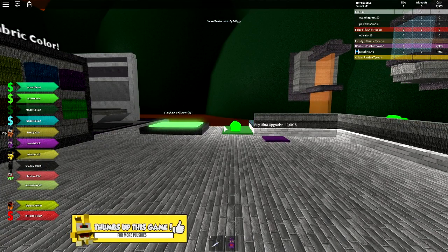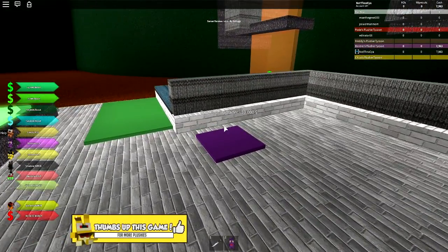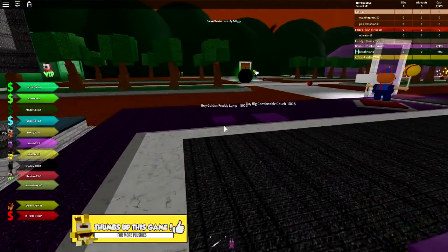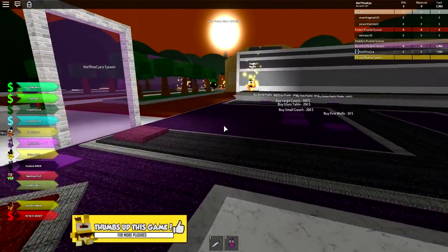Now that we've got at least a little bit of money coming in — it's not very much — I'm guessing that if we buy this ultra upgrader it might help out. But I want to start actually working on the factory itself. What should we buy first?